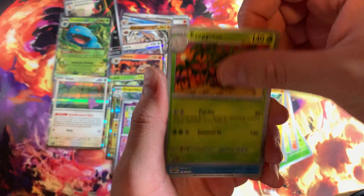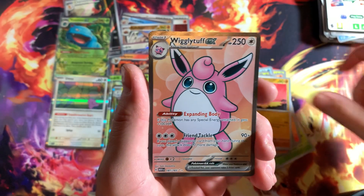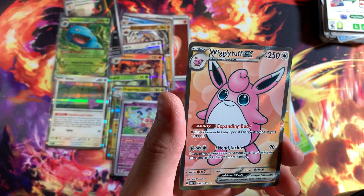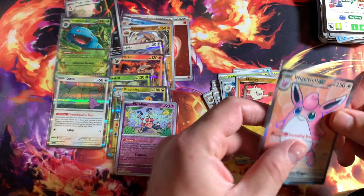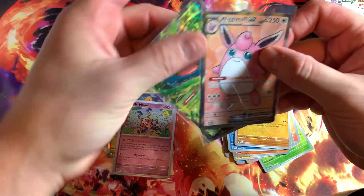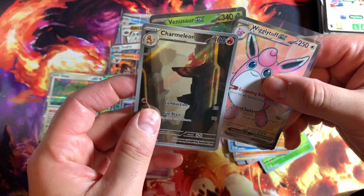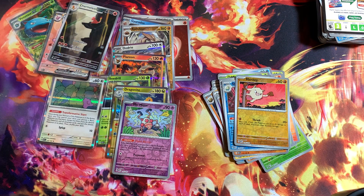So once again guys, Dark Chargers are signing off. Give me the last pack — see if we can pull some heat. Ooh, got a Wigglytuff EX, nice! Don't have this card either, so that's another bonus. So let me know what you guys think. Little recap of the best pulls today — Charmeleon, Venusaur EX, and the Wigglytuff EX, then all these other little common ones. Once again guys, Dark Chargers signing off. You guys take care, have a good day, stay safe.